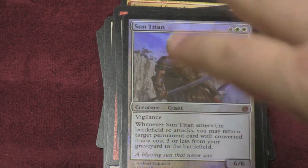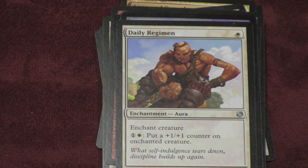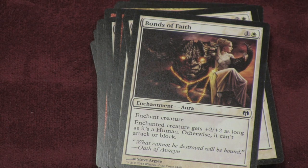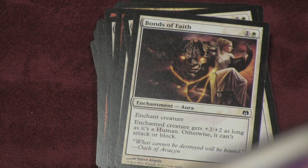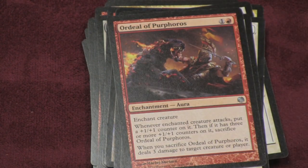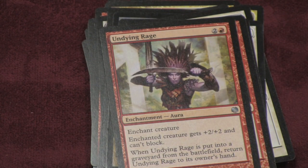Beyond white and red creatures, there are a lot of enchantments in the deck. You can put a plus one, plus one counter on somebody, give them double strike, or give them plus two, plus two if they're human. You can also play an enchantment on your opponent so they can't attack or block — it's a diverse card that helps you or hurts your opponent. There are also enchantments that give plus two, plus two, make a creature fly, or give plus one, plus one. There are lots of enchantments to make your creatures very powerful.